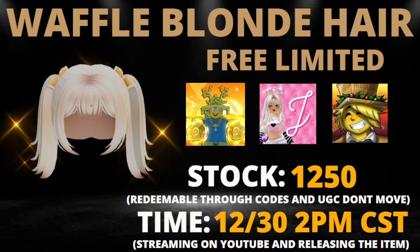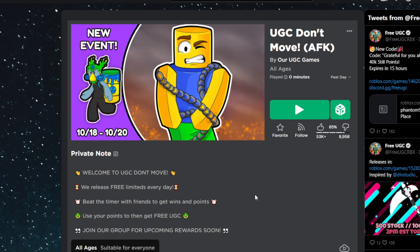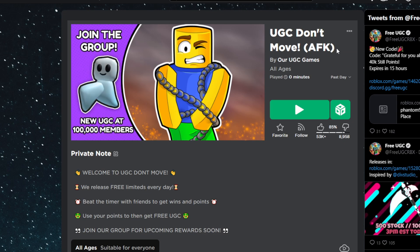Now let's get into how to get the waffle blonde hair. There are going to be a few different ways you can obtain this item. The main ways are redeemable through codes and UGC Don't Move. There are two different games you can obtain this item in. The first one is UGC Don't Move — you basically just have to spend time in this game and get a certain amount of wins to be able to get the hair.